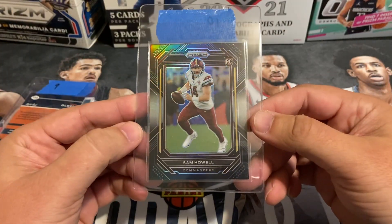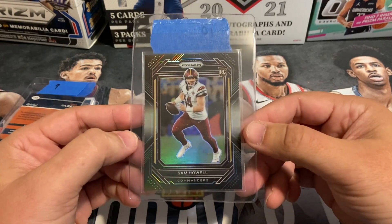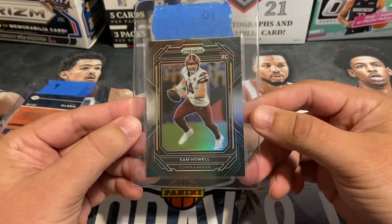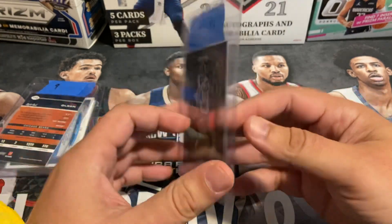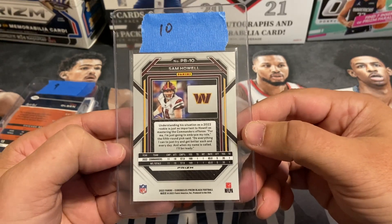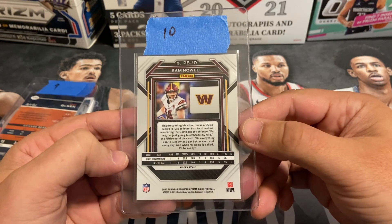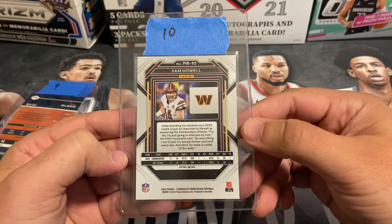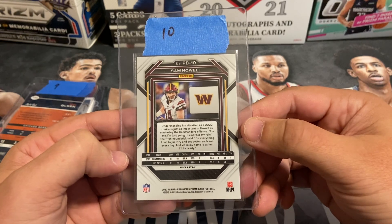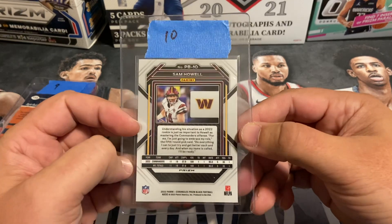We've got a couple Sam Howells in this order. Anytime you're sending cards off to PSA in the midst of NFL season it could go very bad — quarterback play is real fickle and can definitely be a bust by the time you get these back. But I figured it's worth the risk. I've seen a few of his games and overall I think he still has a lot of potential. Pre-grade was a 10 on this one. It's the Chronicles Prism Black Silver, and then we've got a base one later in the order.